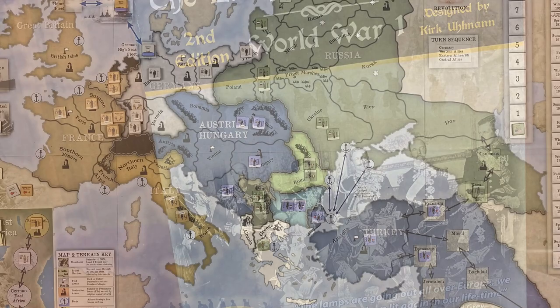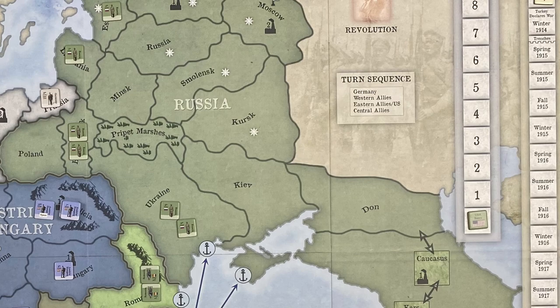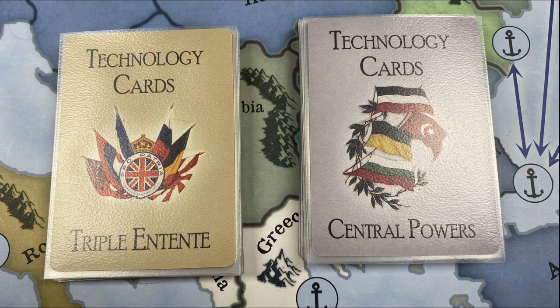Cards do all sorts of things, such as giving or taking away a production point, up to and including knocking Russia out of the war and accumulating US war entry points that, once totaling 8, bring the US into the war. War declarations from minor powers such as Italy and Romania are likewise triggered by card pulls, and players may not force countries into the war by other means. Cards, especially in the latter years, also allow players to bring new technology into the game.